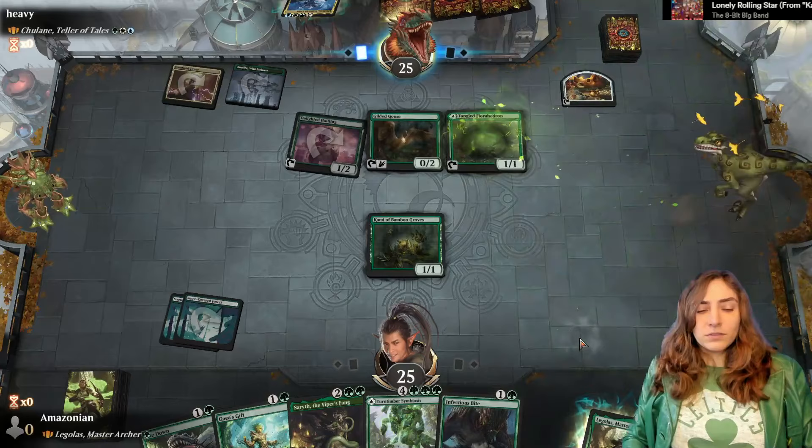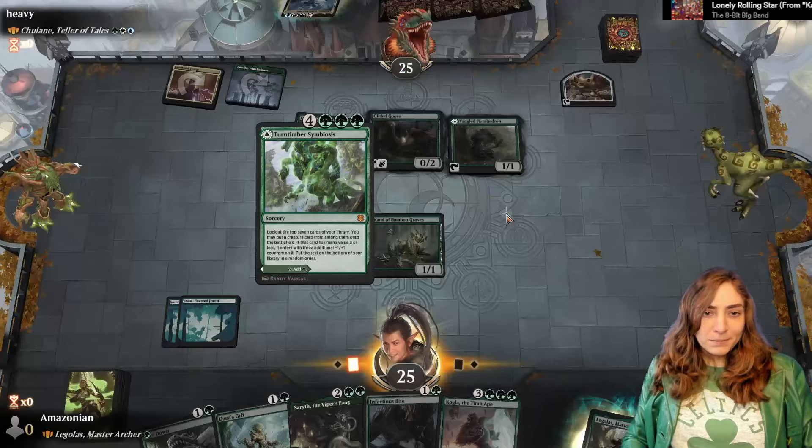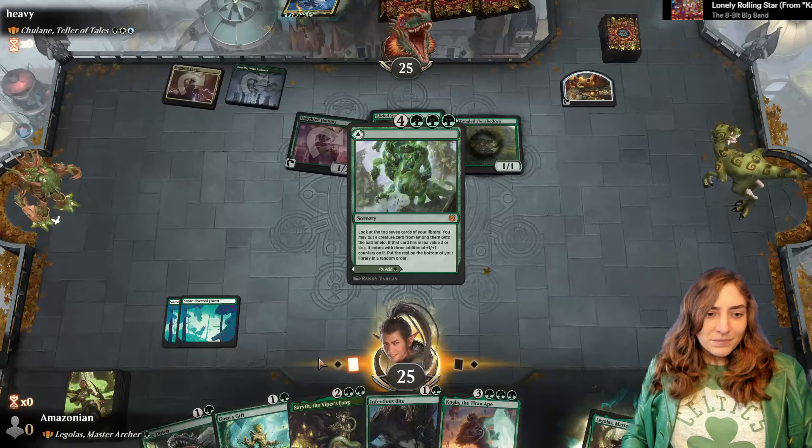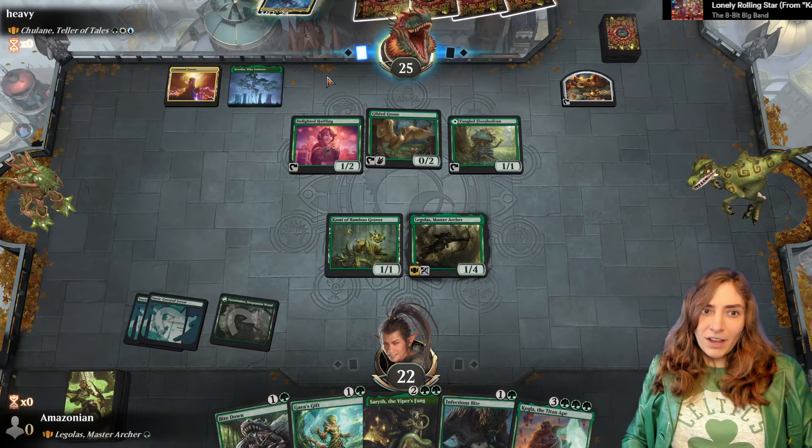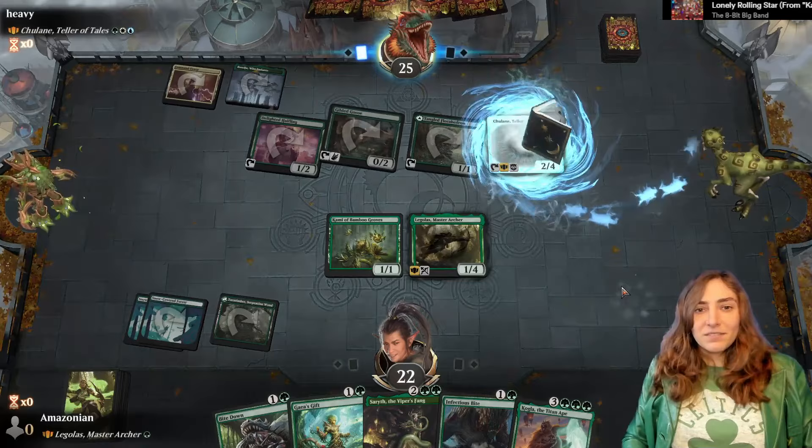They will have an uncounterable commander, but that is fine — we don't have counterspells in a mono-green deck. The goose! I have to decide if I'm worried about them having removal. I think I want to be aggressive. I think the other thing I could have done is try to cut them off from playing their commander, making the assumption they won't have a land, but I feel like they do have a land. No lands — okay, cool. So I could have gone for that.